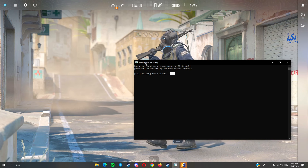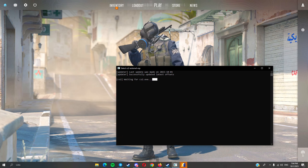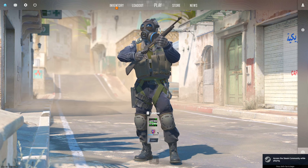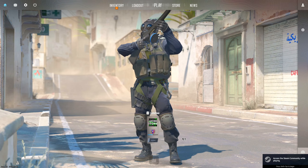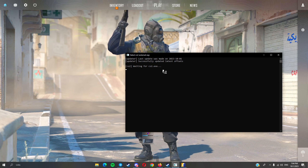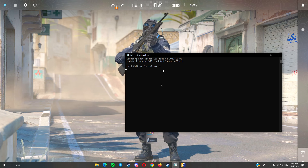Let CS2 run — eventually you'll hear a beep sound. So now you go back into CS2 and just wait. At a point it should start to say something. Just give it a second and eventually some text will come up.